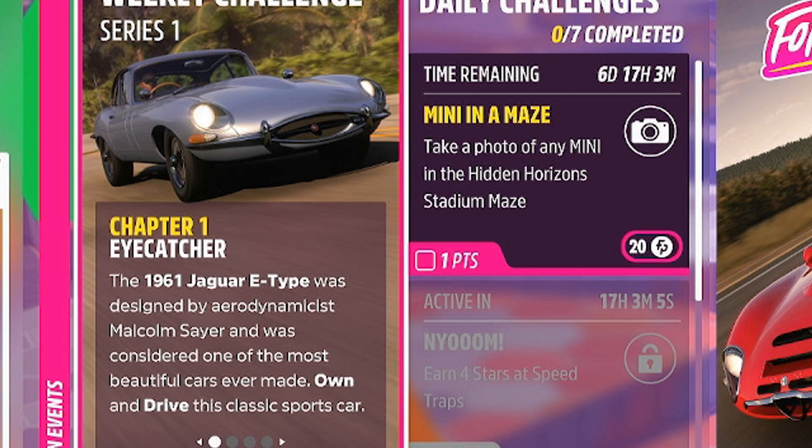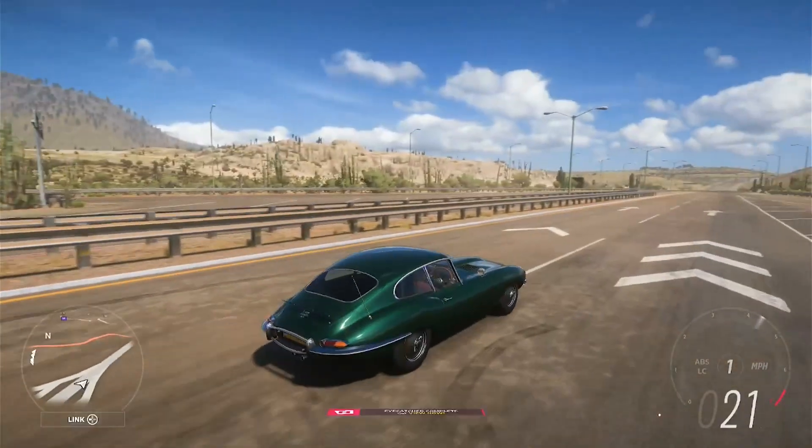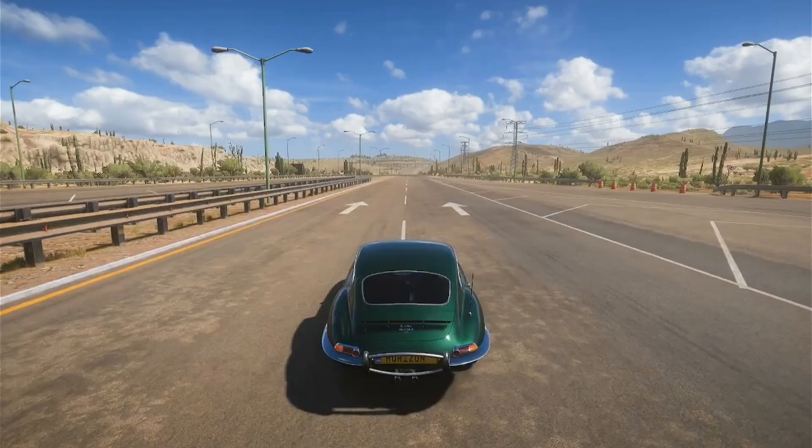Chapter number 1 is Eyecatcher. We need to go ahead and drive the 1961 Jaguar E-Type. Here's mine, so let's go ahead and just move it forward a bit, and we should hopefully see any second that there is a chapter number 1 complete.